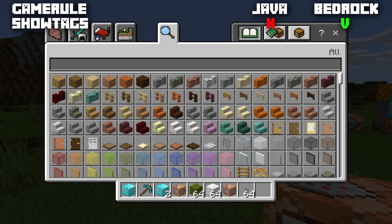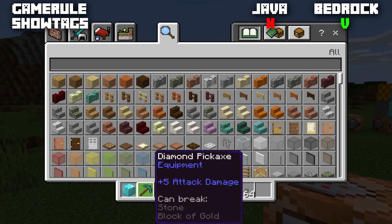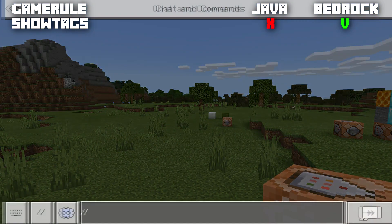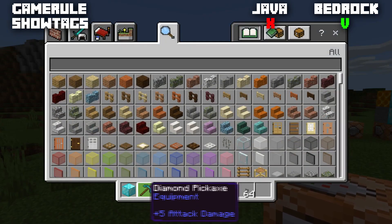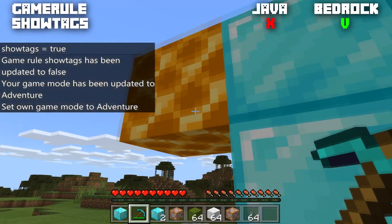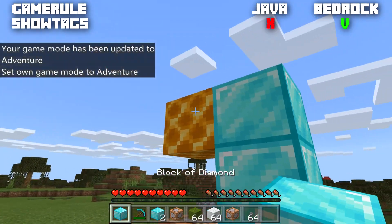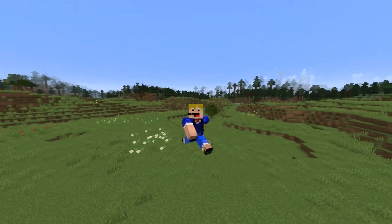The very last game rule, Bedrock-only: showTags, normally set to true. When enabled, item tags are visible in your inventory — for example, 'can be placed on stone,' 'can break stone,' etc. When set to false the tags are hidden and not visible in the inventory, but the tags still function: you can still break the stone with the pickaxe that has the 'can break stone' tag, and place a diamond block only on the allowed blocks.